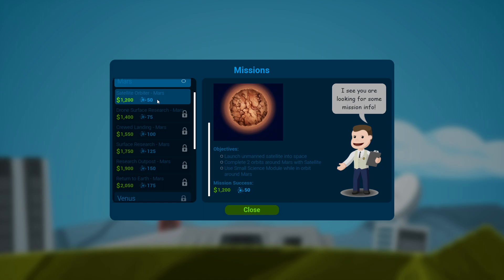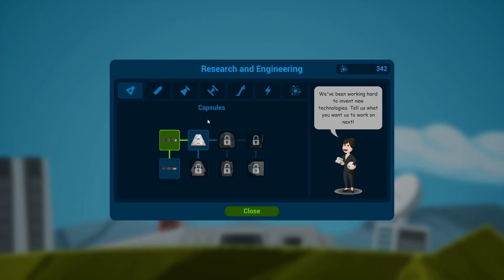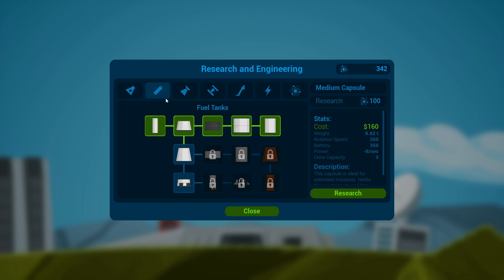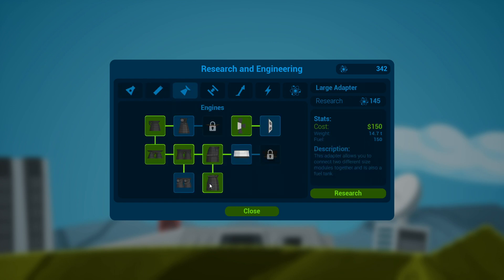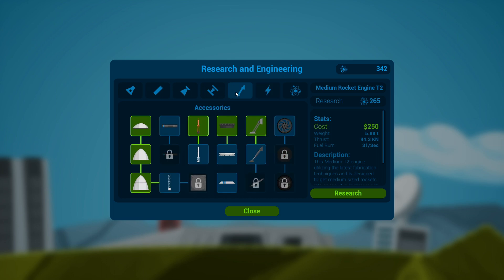We'll go for this basic orbiter first - that will go to Mars. We've got lots of science points, so let's buy some stuff. Engines are a must. The SRB booster - that is going to be worthwhile. Did we get some extra nozzle parts? I can't remember what we unlocked.